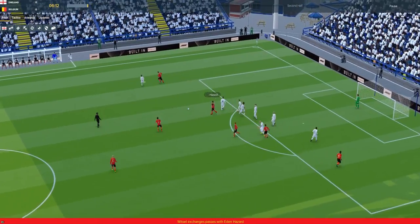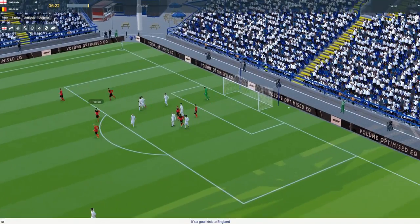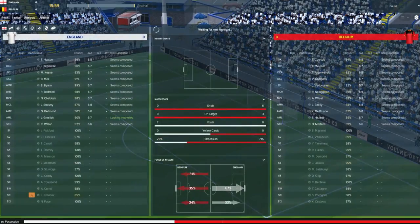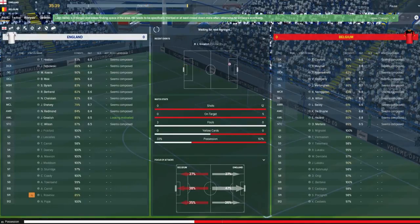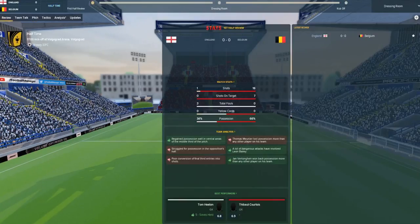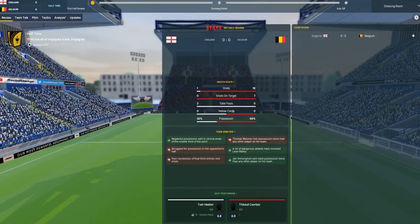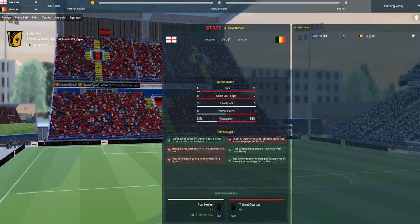Here we go. Hazard, De Bruyne, Vertonghen blocked. Witzel has a shot from distance and that goes miles over. This is the game plan — keep them quiet for the first 20 minutes, just make sure we're still in the game. We haven't had much of the ball at all but we haven't had any shots either. We've been absolutely battered. Closing in on half time now and we haven't had a single highlight in this half, which is very, very positive. We've got to half time at 0-0. That's the best we could have hoped for. Tom Heaton having the game of his life — five saves.